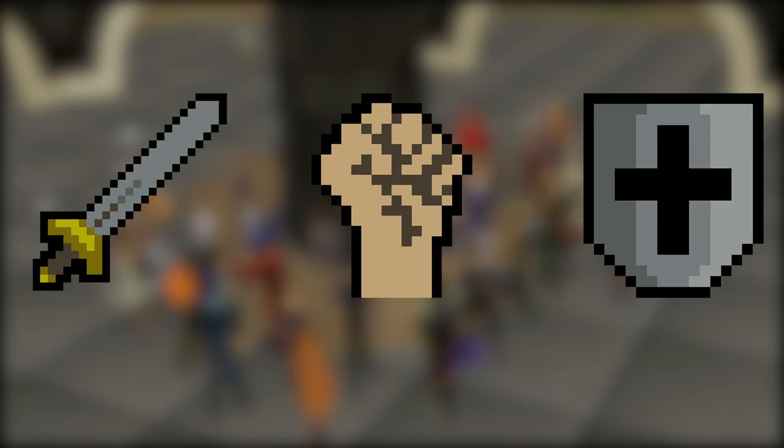At the most basic level, Melee Combat can be divided into three skills: Attack, Strength, and Defense. As these are all trained in a very similar manner, they're all going to be included in one guide.